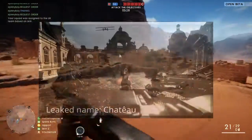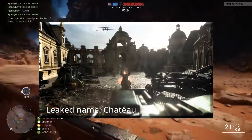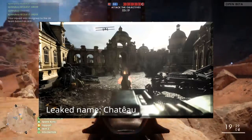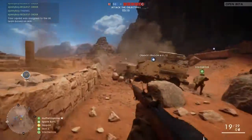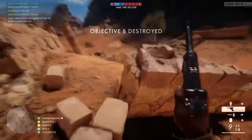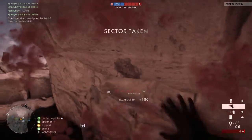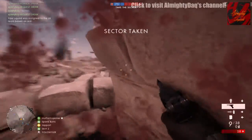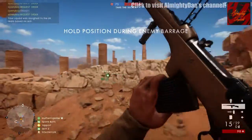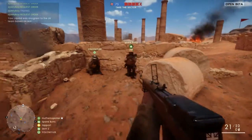Next map we'll be looking at is Chateau. Now, that's not the official name yet — that's just what it was leaked with. This could be changing, or it could just stay this name. Personally, I think a lot of these maps appear to be named after real-life locations, so I think we'll probably see it take a name like that. Anyway, this could be the one mentioned in a leak video by someone on YouTube named Almighty Dak. He had a source that leaked information to him, and one thing mentioned was a map with a huge church in the middle, which could be this.